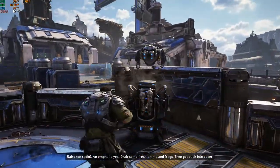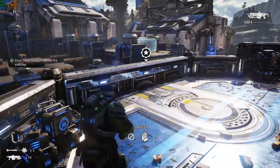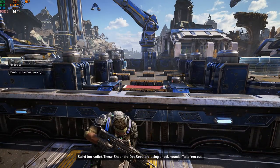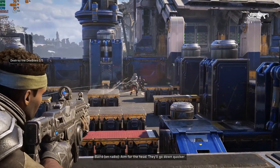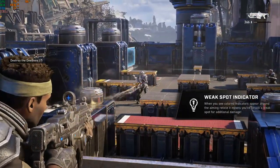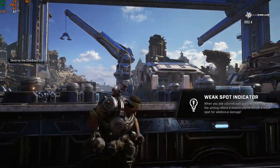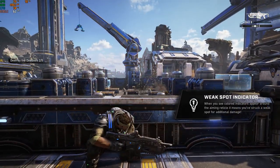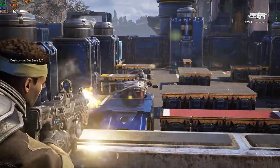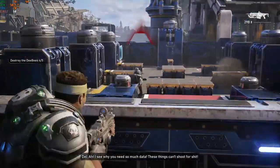Unemphatic yes. Grab some fresh ammo and frags, then get back into cover. These Shepherd DBs are using shock rounds — take them out. No problem. Aim for the head; they'll go down quicker. Quick is good. Try mixing things up between firepower and explosives. Don't use the same thing. I see why you need so much data — these things can't shoot for shit.